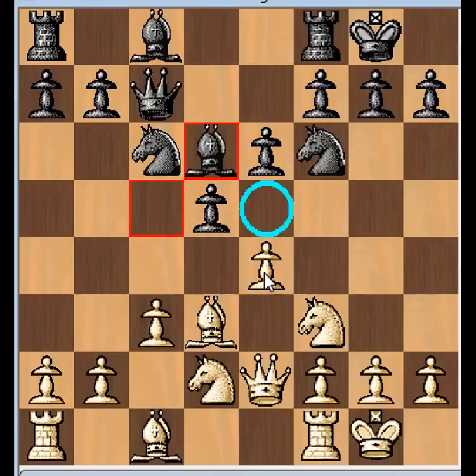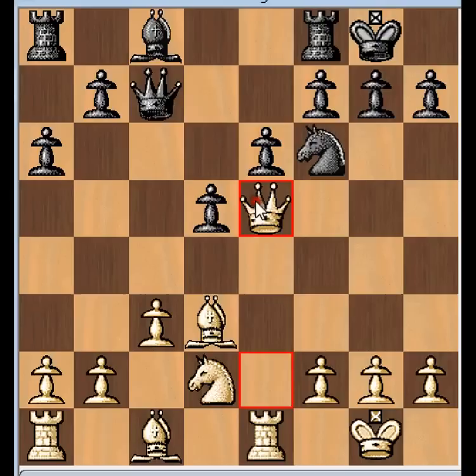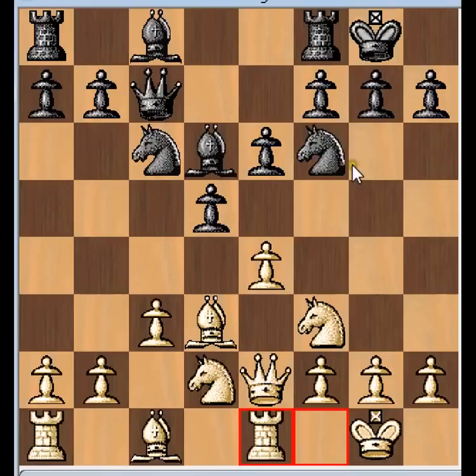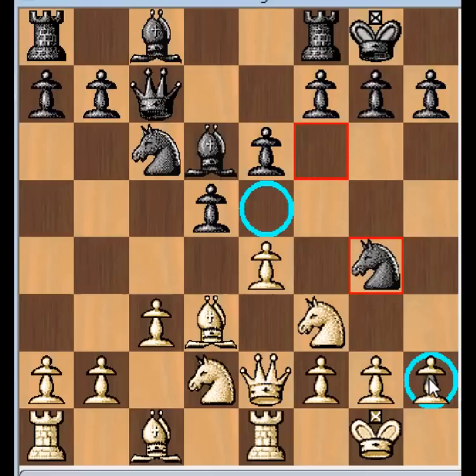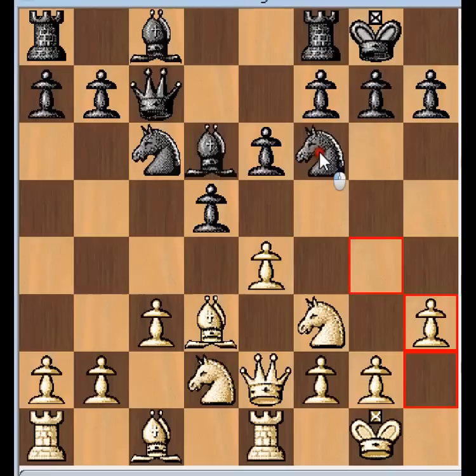He plays Bishop D6 again, trying to clamp down on this E5 square. White just plays Rook E1, developing the Rook. Now you're threatening to play E5. If White could play E5 and Black does something silly like A6, after E5 you win a piece because of the pawn fork attacking the Knight and the Bishop - White is simply up a piece. So Black has to be careful about this pawn push. So Black plays Knight G4 - the Knight is doing two things: it's defending the E5 square and it's also attacking the H2 square because of the Bishop and Queen. White just plays H3, saying go back home. You don't want to play Knight F6 because of the pawn push. So he plays Knight to E5.